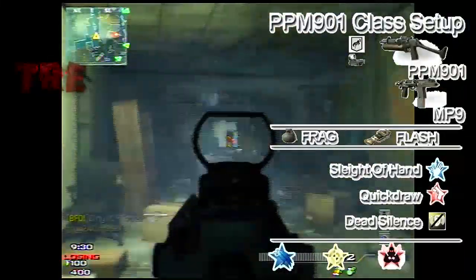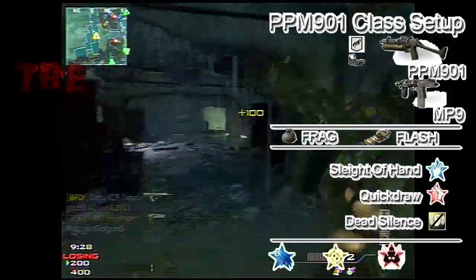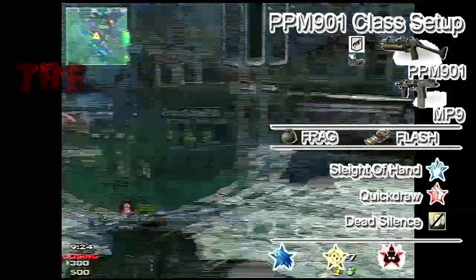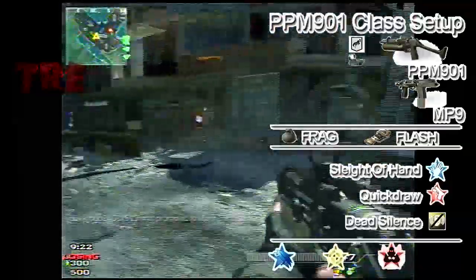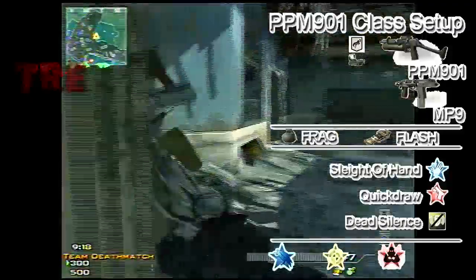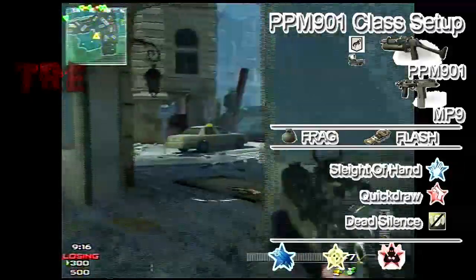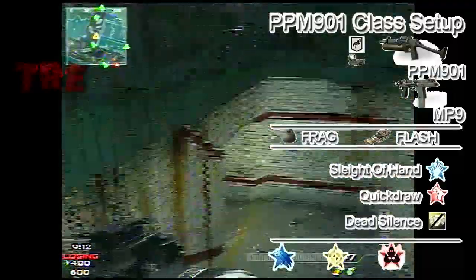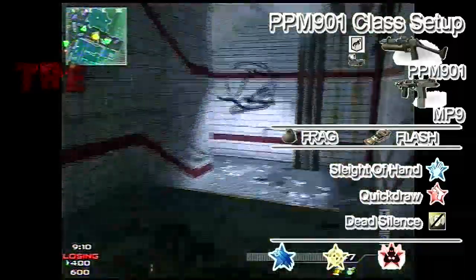So in the PPM 901 class we have the Kick proficiency. This is the best class in my opinion — this is how I get a lot of kills with the PPM 901. Let's run through this class: we've got the Kick proficiency because you don't want the gun bouncing up and down and all around.